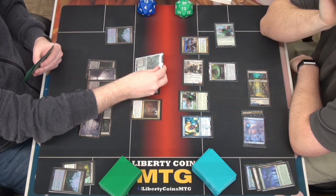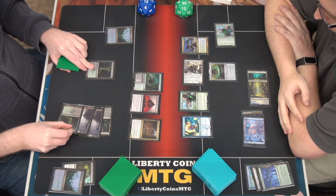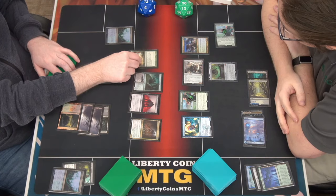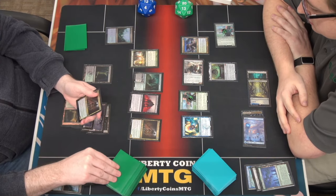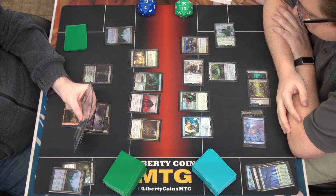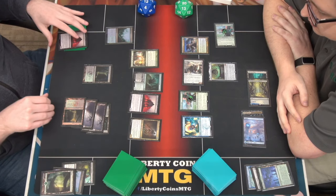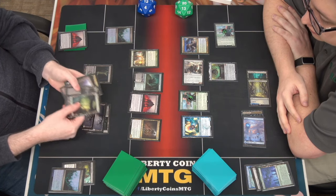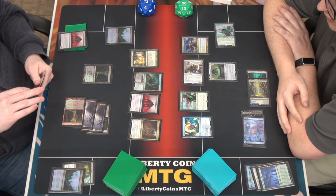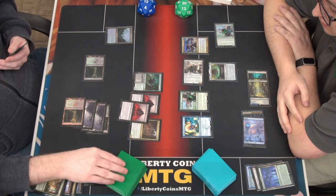I will play this guy from the adventure. I am going to cast Commune with the Gods - look at the top five cards of your library, put a creature or enchantment from one of them into your hand, put the rest into your graveyard. I'll put the snarling guy - three lands and one of the skeletons, take the skeleton. You saved yourself from flooding. I'll surveil one from him.